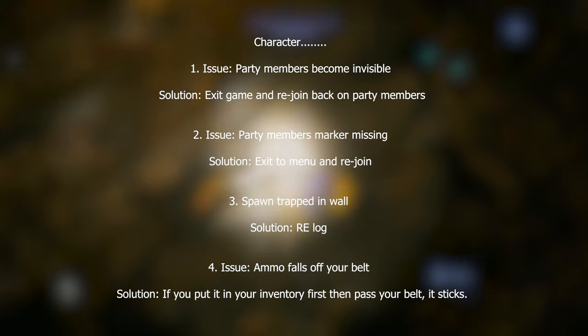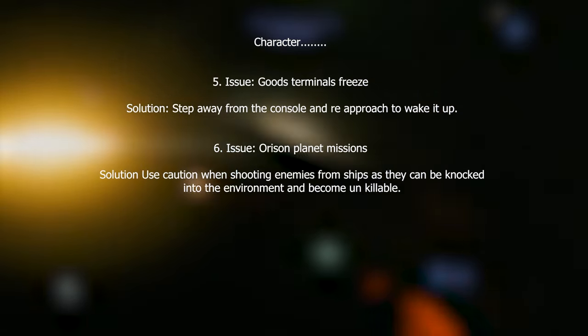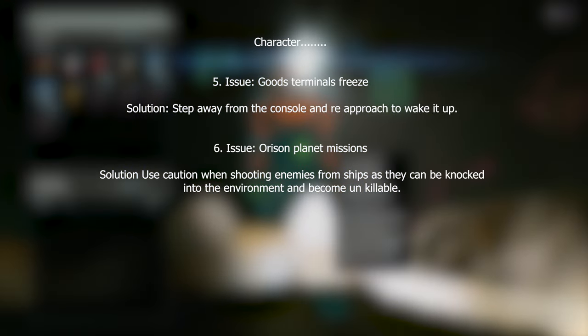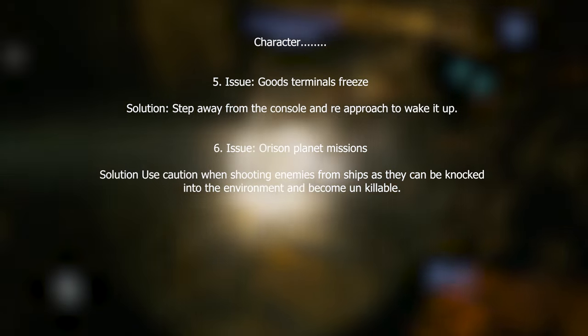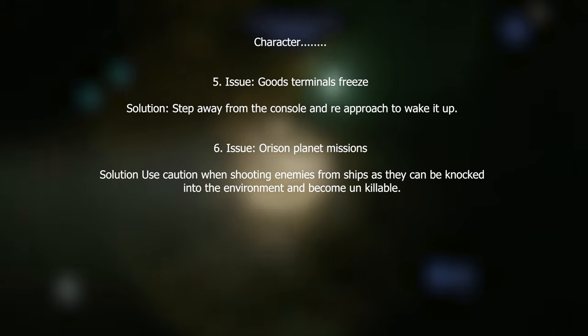Issue four: armor falls off your belt. Solution: put it in your inventory first, then pass it to your belt and it will stick. Issue five: goods terminal freezes. Solution: step away from the console and re-approach it to wake it up. Sometimes it just takes a little time for the goods terminal to wake up once you select your ship — you just have to wait for it to do its thing.